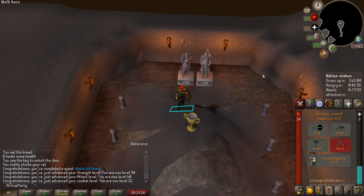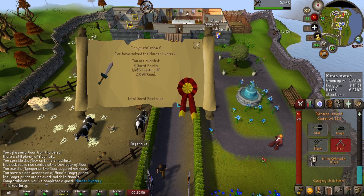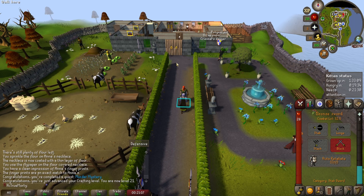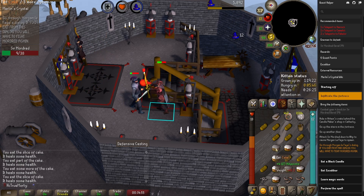Another big unlock - we now have enough quest points to start Dragon Slayer 1, so we can get our anti-dragon shield. As you can see we're still rocking this wooden shield. Next on the list was Murder Mystery - another basic quest, get it out of the way. I think it unlocks some quest lines, but regardless the next one after this was Merlin's Crystal. This might just be me recording the final kill.